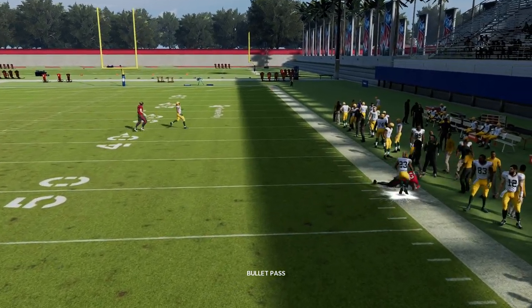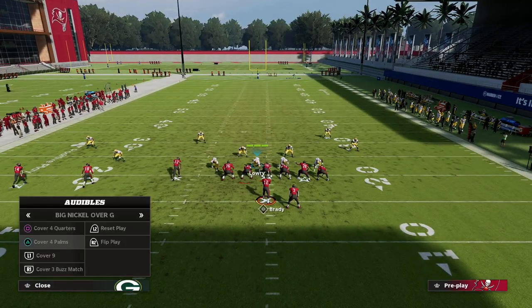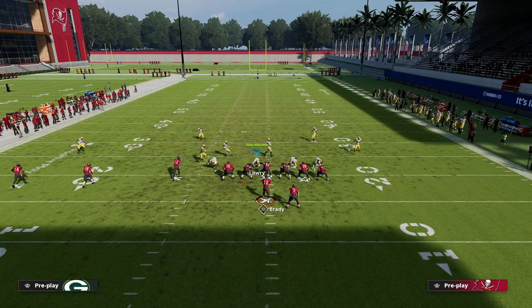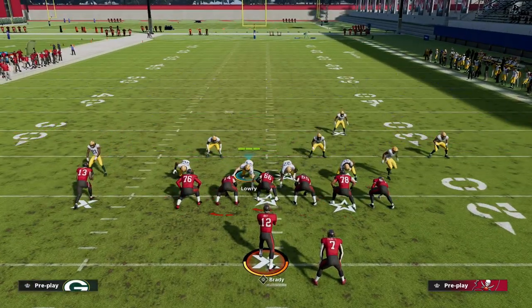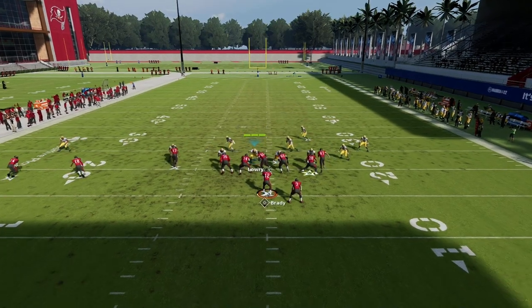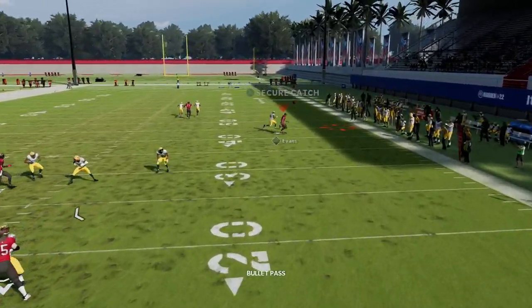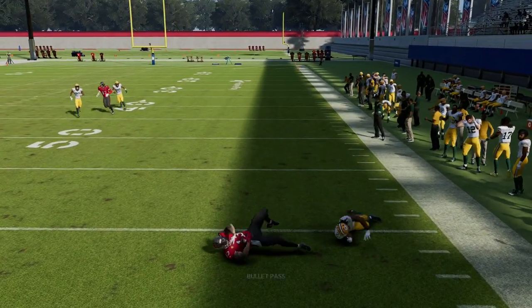The big problem with Cover Four Quarters is the crosser to circle — for whatever reason in Quarters it doesn't really match it the right way, and you see he gets open. If you go to Palms it's basically the same result. This is one of the most popular trips tight end concepts in the game, and by and large that receiver can get open.